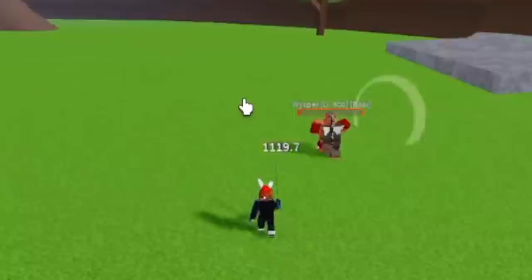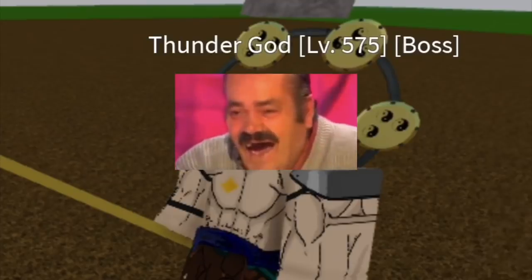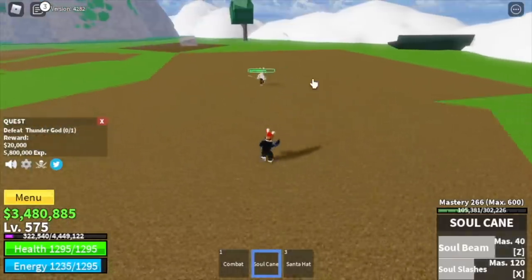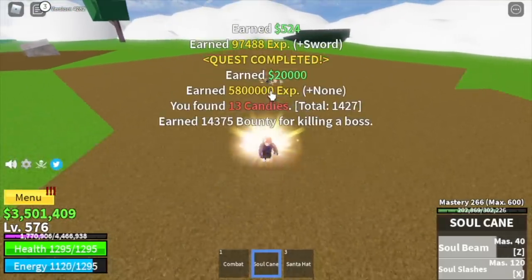After that, our next target — the God of Thunders, Thunder God. For the skill to dodge, this one. Always create distance so that you can prevent him from using his other skills. The goal here is 625.